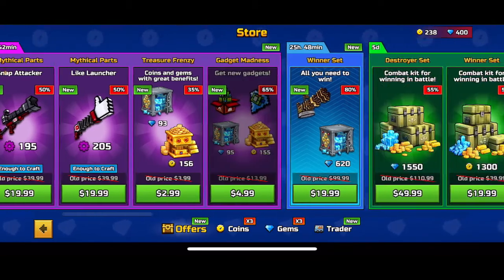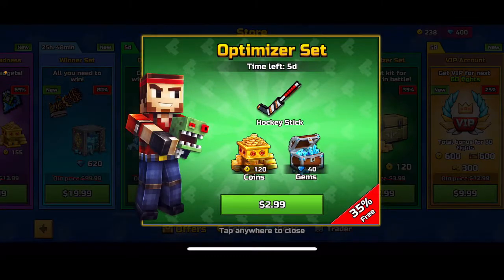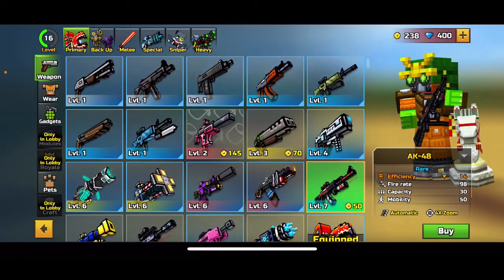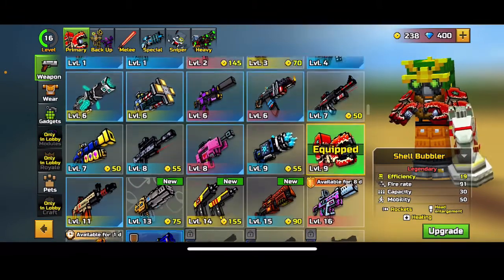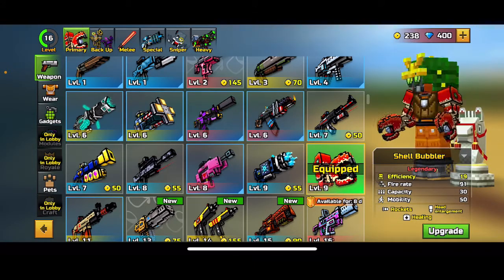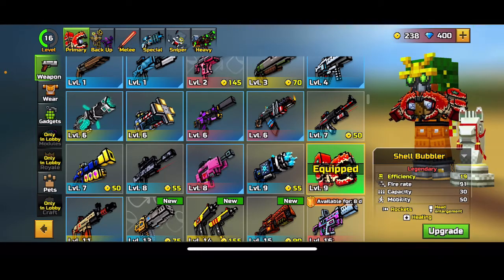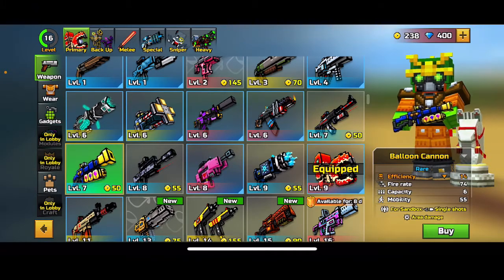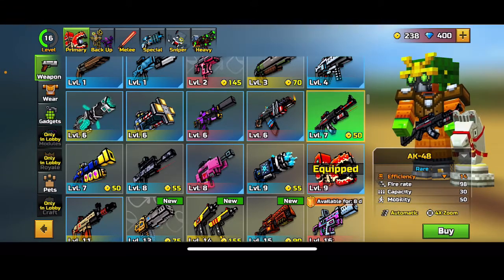If you're willing to spend real life money, I would recommend getting packs. For example you're getting all of these — you can get more but I already have some of the stuff so it's not showing. It's 45 dollars. I also have a lot of offers that I got. I would recommend getting offers that are cheap, around 3 to 10 dollars. If you do end up getting a chance to get these, I would definitely recommend them — they heal you and they make your opponent's head huge so you can get free headshots, which helps with money and XP.